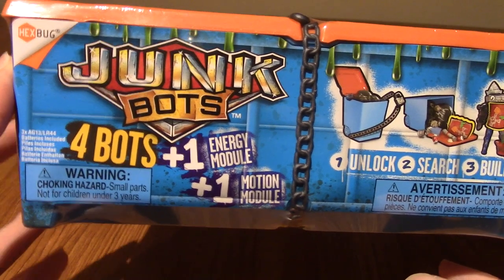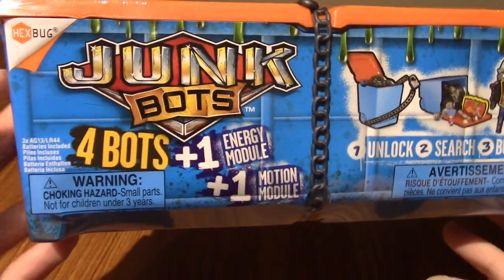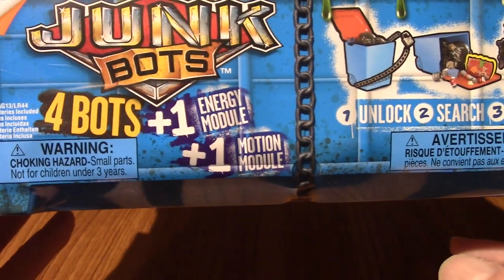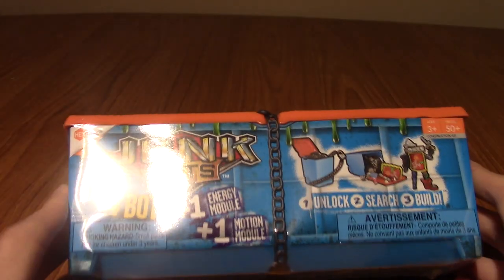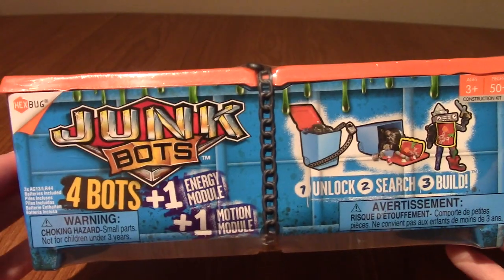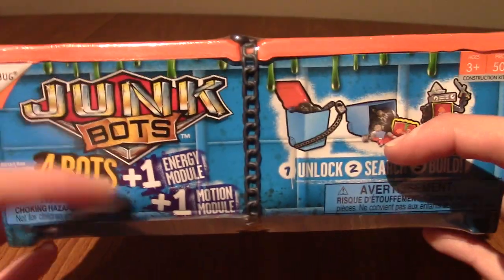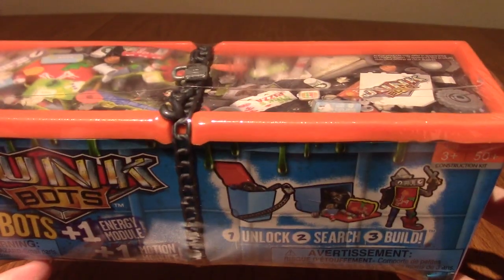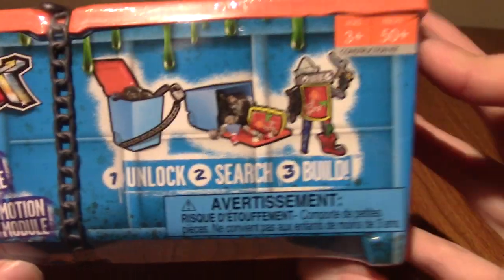So in front of us today I have the four-pack garbage disposal thing full of Junkbots, which comes with four bots, one energy module, and one motion module. Those of you with a keen ear may have just heard, when I put this on the table, it makes an engine noise. So this just arrived in the mail and already I'm cracking it open, because unfortunately the motion module inside seems to have set off and I don't really want to run the battery low. You can unlock it, search it, and then you build.